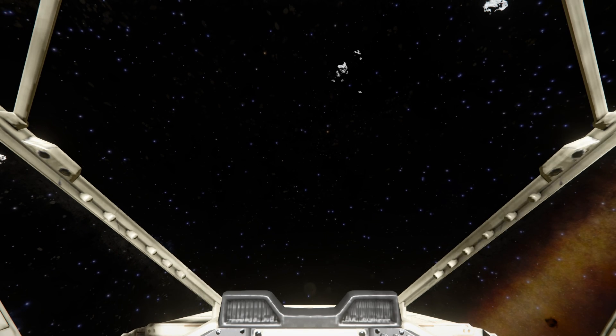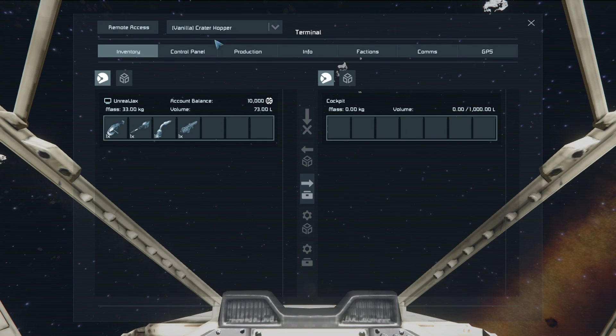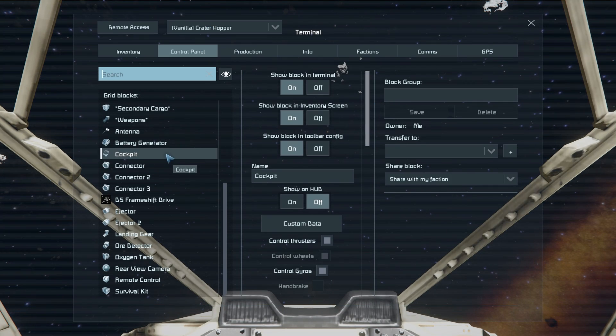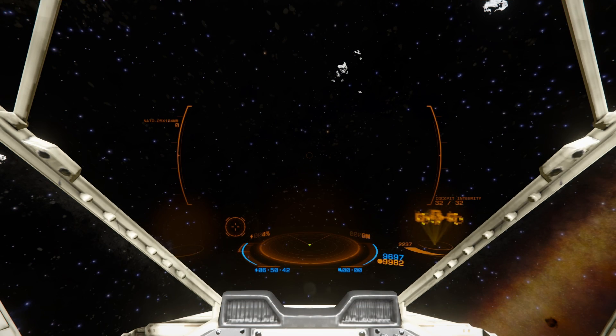There's not currently anything being displayed on this screen because we need to make the cockpit the main cockpit in the control panel itself. So pressing I, coming into the control panel, finding your cockpit listed right there, coming all the way down to main cockpit — toggling that — now we get the fancy display.